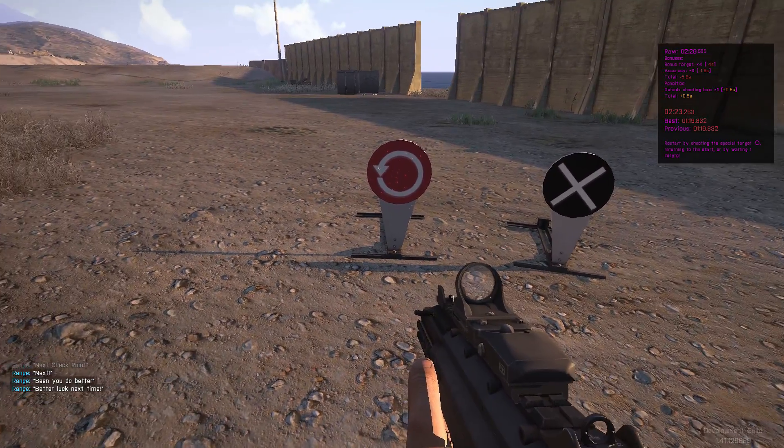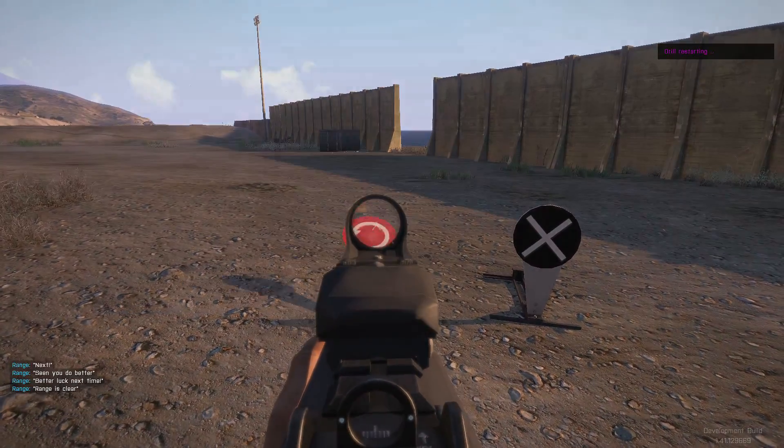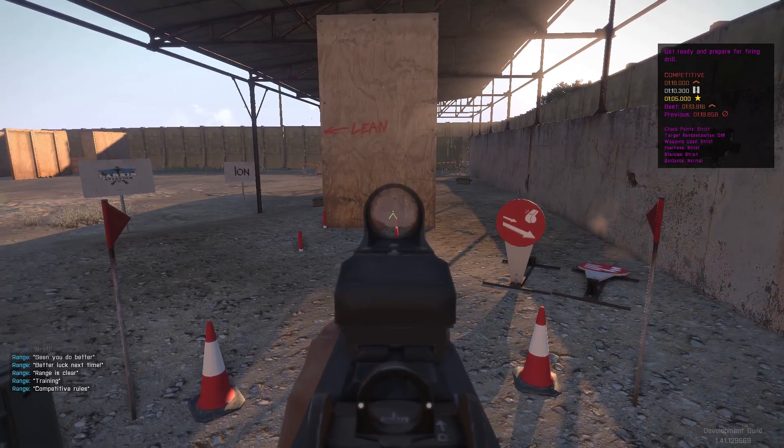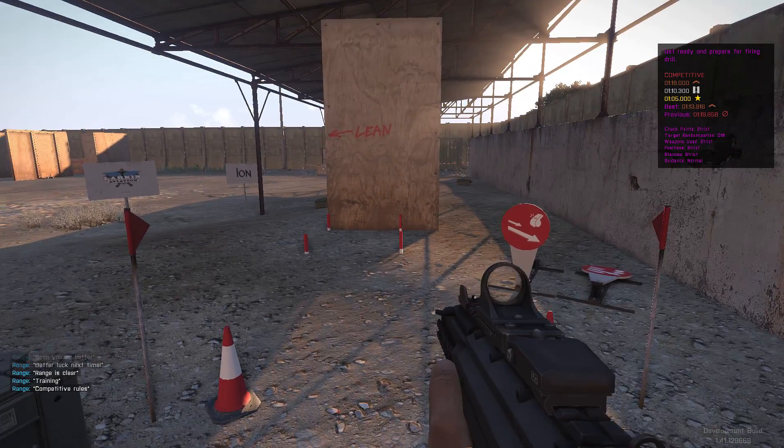Final two targets — drop them and head on to the finish line. Very simple course with a lot of nuances. Our time was terrible there, but some important things to look at are these penalties we've gained. Outside the shooting box we've got 0.8 seconds — that's actually probably one of my best for being outside the shooting box. You want to keep it as low as possible, zero if possible, but definitely under a second. Let's go ahead and retry that; we're going to switch over to competitive and run it for real.